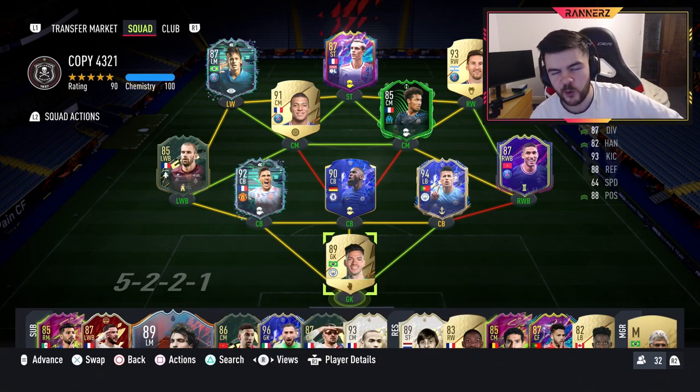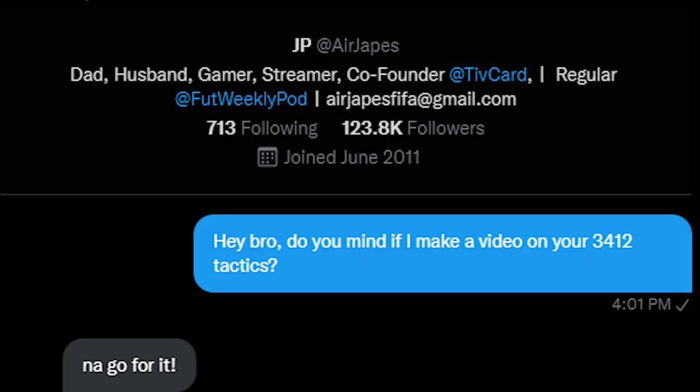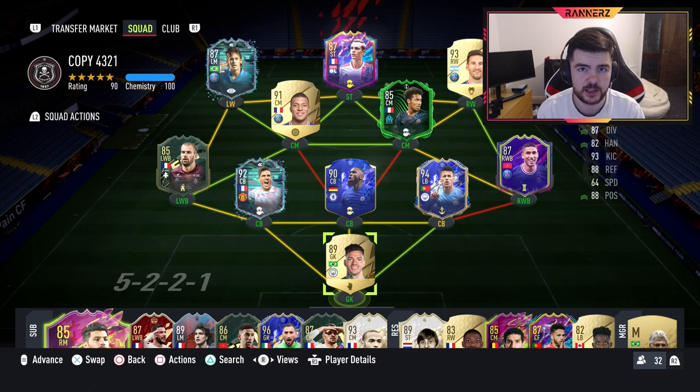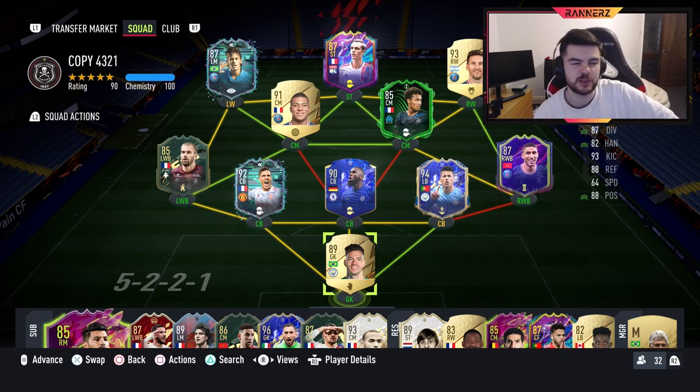Is it too crazy or do you think it can work? Shoutout Edge Apes for the formation and instructions and tactics. I'll leave a link to his Twitter in the description. Basically he's gone out here with this 3-4-1-2 that is aggressive defensively and really, really good attacking — which you would expect, as a three-back is always good attacking.